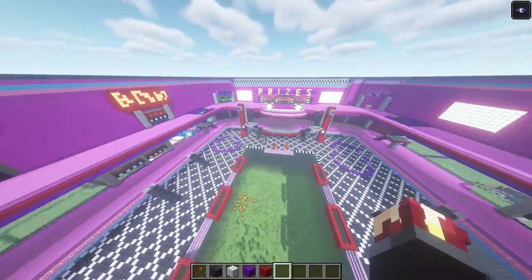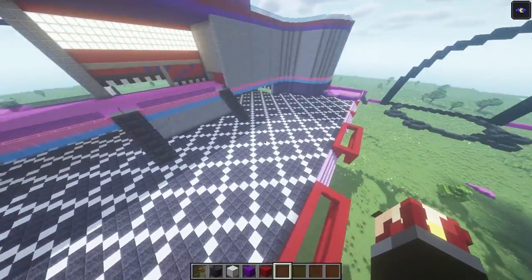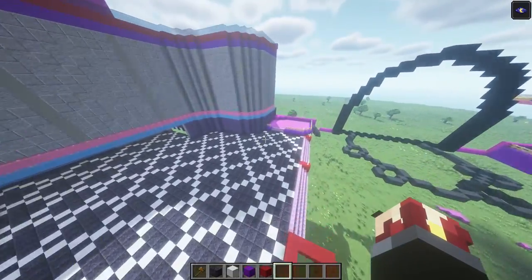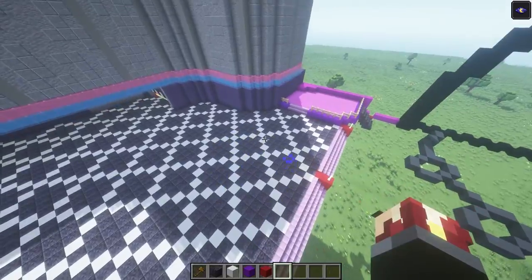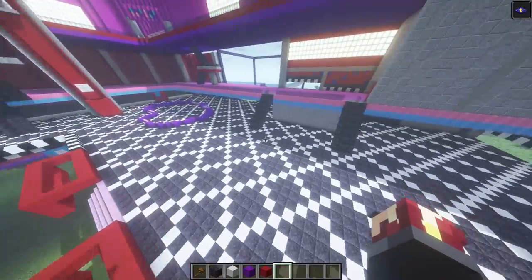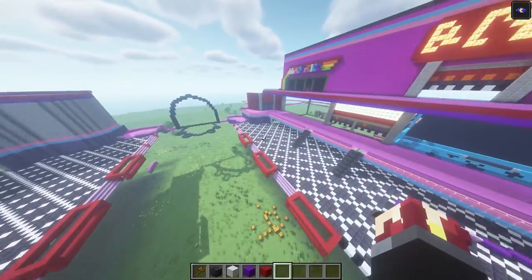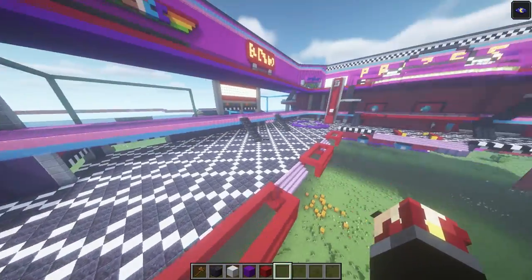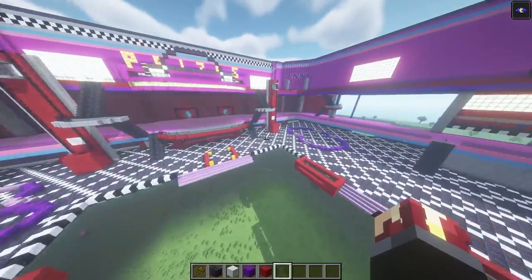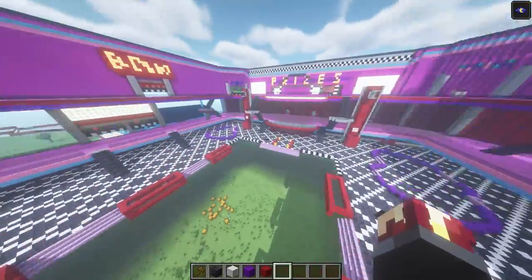Well, there you have it. This is what the fully finished product should look like with the whole entire floor. It really did take a while — I also had a world that helped me and it still took a while. This is the exact same pattern that you should just have going throughout the entire thing. It's kind of like a checkerboard pattern, but this is what the finished product should look like.